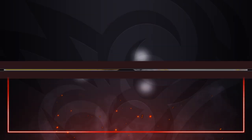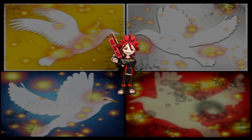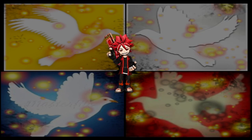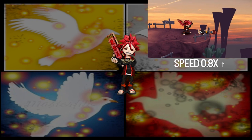Long counters. There are scrolls that have long counters, which have a longer counter animation and can counter during most of the entire animation. One example is Inner Fire — when the counter is used, the user takes a stance, and if someone attacks them within the first half of the stance's animation, the user grabs them and flips the attacker onto the ground in front of them. Another example is Hunter, where the user basically makes a taunt in the counter animation, and whenever attacked during the animation, the attacker hits them twice but doesn't faze the user, and the user then comes back with a solid punch making them drop to the ground.